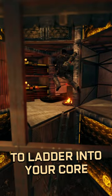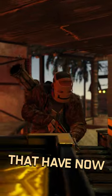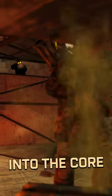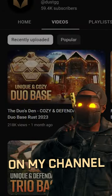Once they take out the turrets to the side, they'll have to ladder into your core and face another set of hidden turrets behind them, with breach peaks that have now opened up looking directly into the core. So if you hate raiders and getting raided, check out how to build the Duo's Den on my channel.